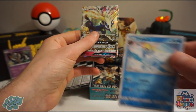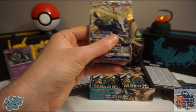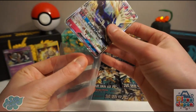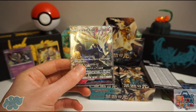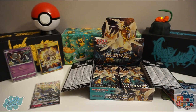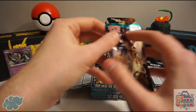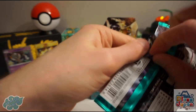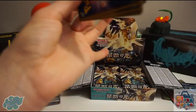We're very happy to get Xerneas GX. I hope I get to show you the Yveltal GX — it's one of my favourite GX cards ever produced; the artwork is stunning. Hopefully we should be due around three GX cards altogether. We've got one so far, still waiting for a Prism Star.